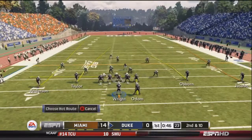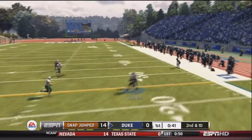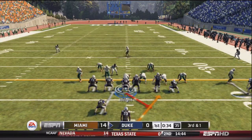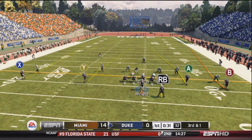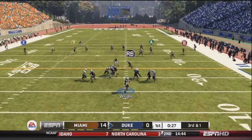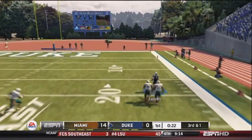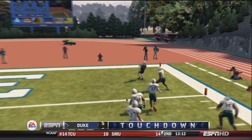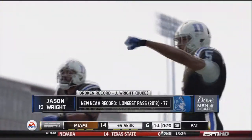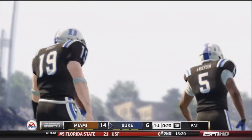Duke is going to dig out of this hole. Wright drops back and finds Jacobs for a nine-yard pickup. Third and one. Running the no-huddle, Wright calls an audible for verticals, drops back, and looks deep. He has Jacobs at the 30, making men miss, now at the 10 — touchdown Duke! They strike right back, 7-14. That was the longest touchdown pass in NCAA history. Jason Wright gets it done.